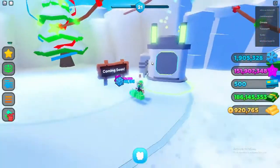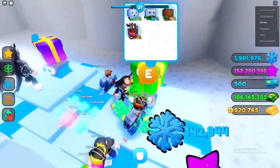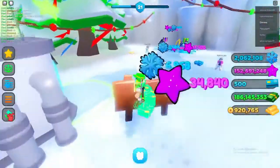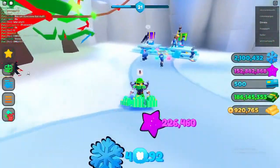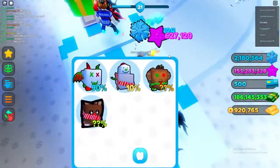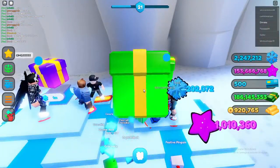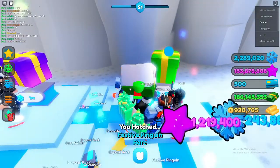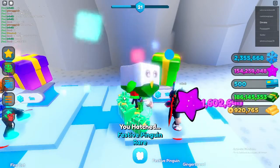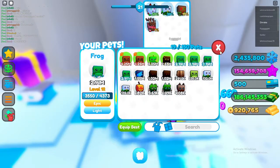Looks like this is the new mesh — obviously we're going to get a new machine. Also, these are the new eggs by the way. We have a reindeer! I keep getting snowflakes, I don't know from where. Look at the pets, they look so cute! I'll open a couple of these ones first.